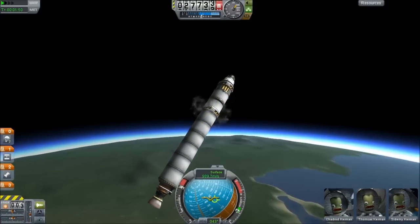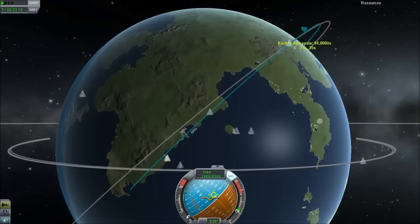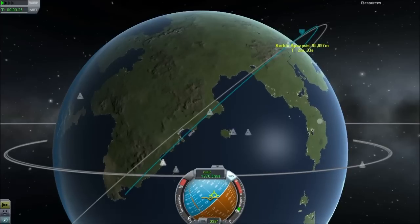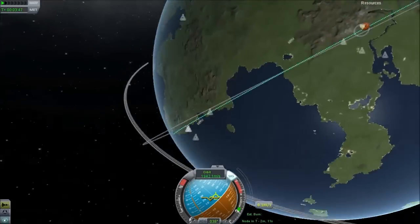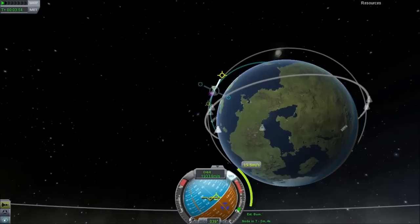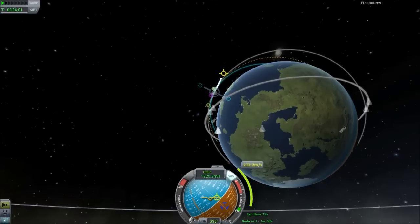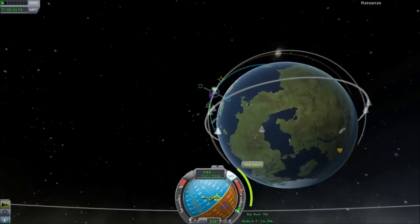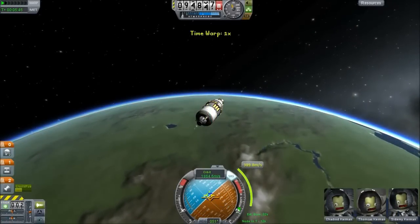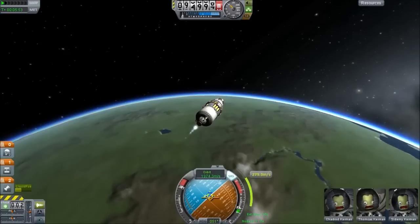We're going to come up below this object because it is going to be ahead of us, so we're going to keep our apoapsis to under 100 kilometers. The target object is in a 100-kilometer orbit inclined by 45 degrees. One of the nice things about the maneuver node system is that when you're launching you can set up a maneuver node at apoapsis and adjust your burn to get the exact circular orbit you want. It's a good idea to combine that apoapsis maneuver node with an inclination change because it's practically free.